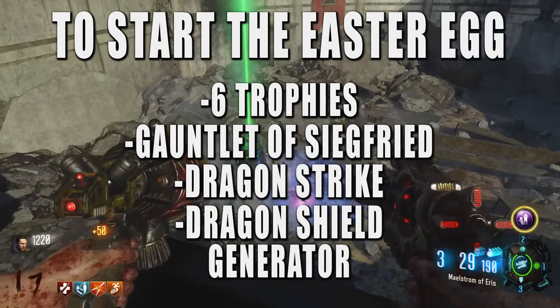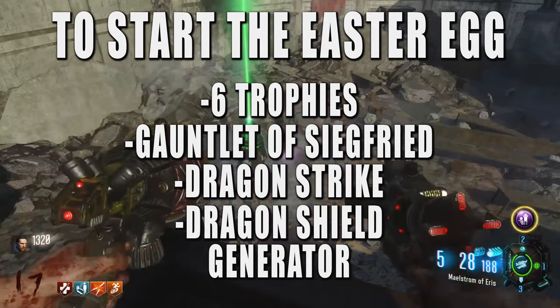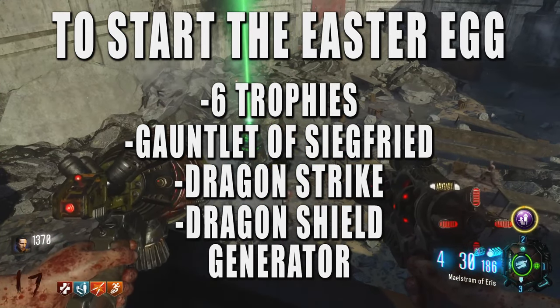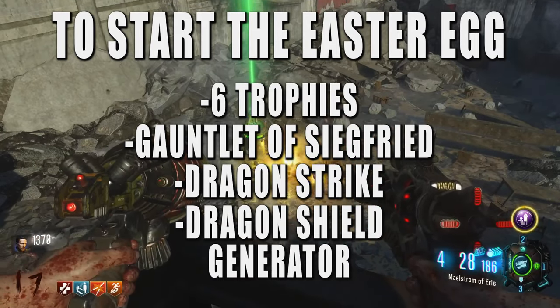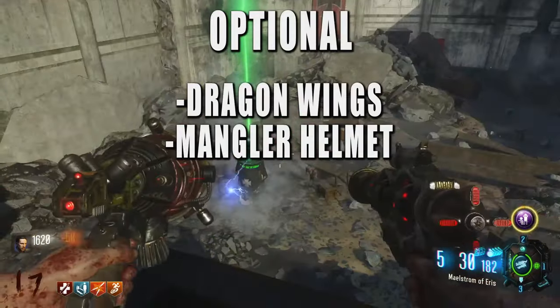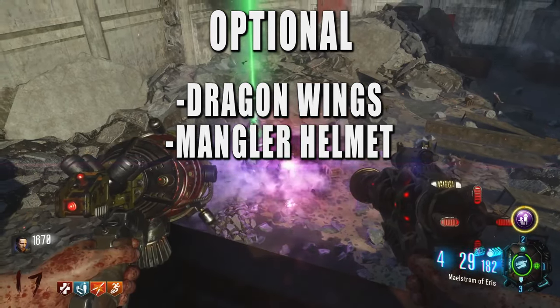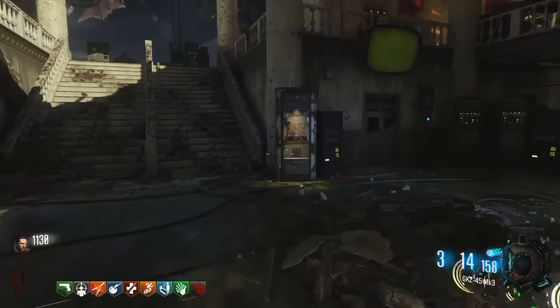To complete this Easter Egg, you will have to collect six trophies, the Gauntlet of Siegfried, the Dragon Strike, the Dragon Shield, and additionally you will have to turn on the generator. If you don't know what I'm talking about, I'll explain more when we get to that step. I would also recommend getting the Dragon Wings, as it will make it a lot easier traveling back and forth to Pack-a-Punch.